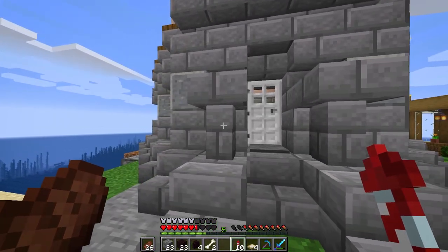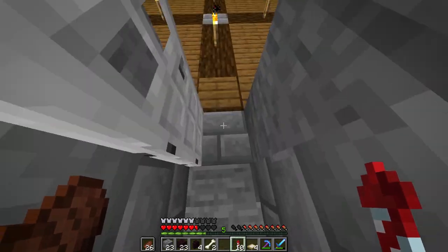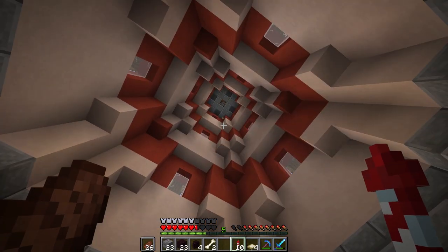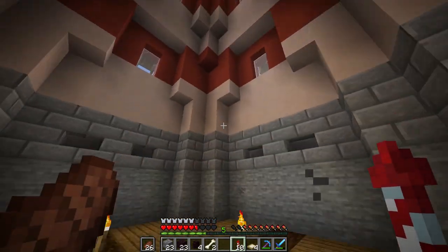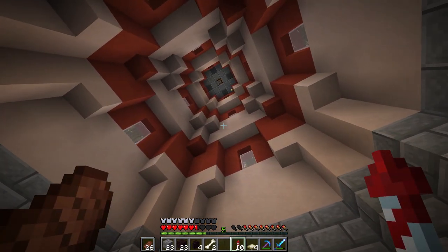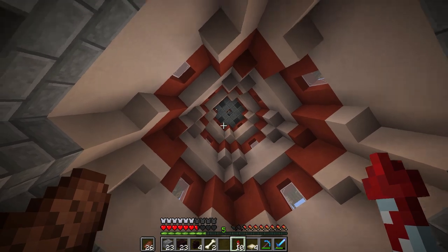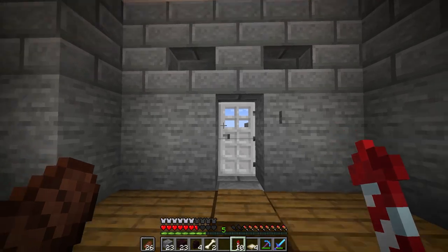On the inside we haven't done much. There's really nothing in here and we probably won't be doing anything in today's video because I have no ideas for what to put in here. I just wanted a lighthouse or watchtower. Obviously there'll be some sort of staircase or ladder going up to the top. Maybe we can have several floors with different things on each floor. Please leave me some suggestions in the comments below because I seriously have no idea what to do in here.